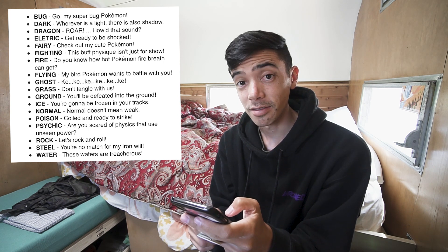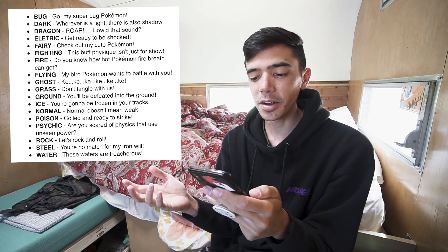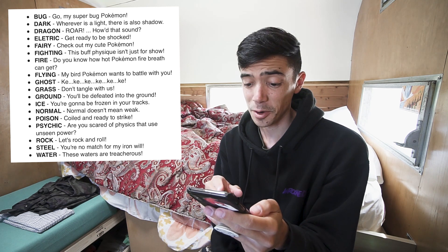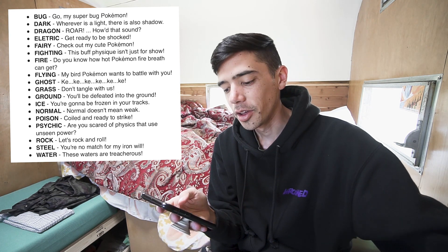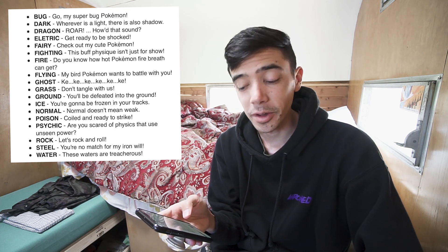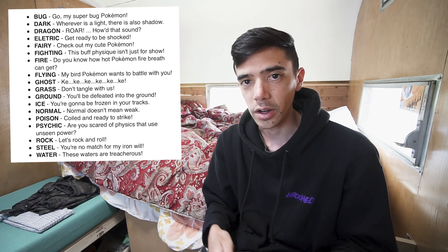"Normal doesn't mean weak" is Normal. "Coiled and ready to strike" — coiled like a snake — that's Poison. "Are you scared of psychics that use unseen power?" — that's Psychic type Pokemon. "Let's rock and roll" — that's Rock type Pokemon. "You're no match for my iron will" is Steel, and "These waters are treacherous" is Water. So pay attention to those phrases.